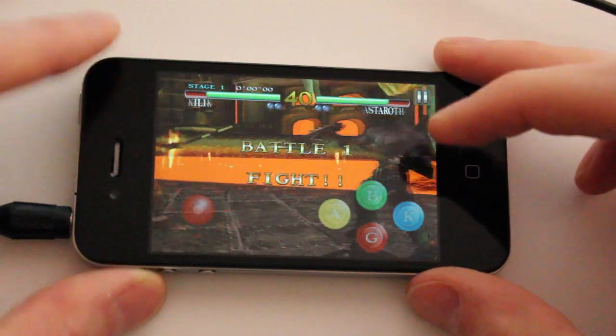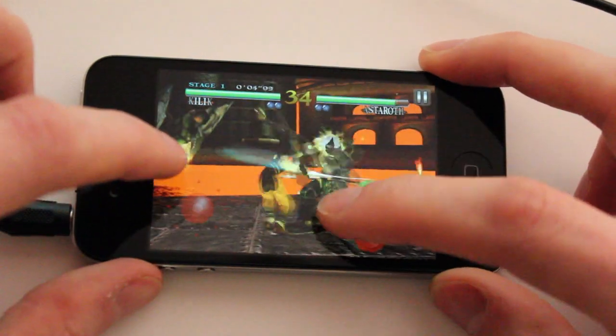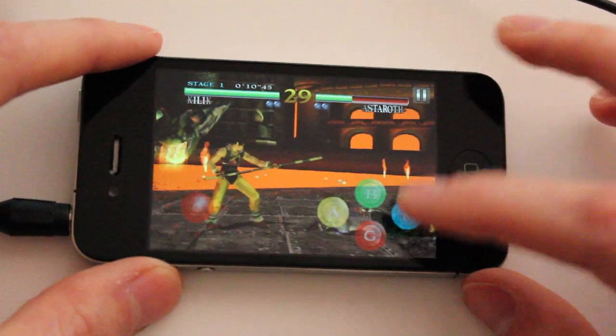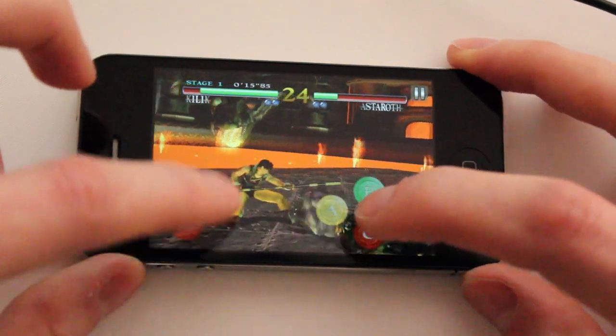This here is Astaroth. We have joystick control on the side here, and we've got horizontal attacks there, vertical attacks like so, we've got kicks, and we've got guards.